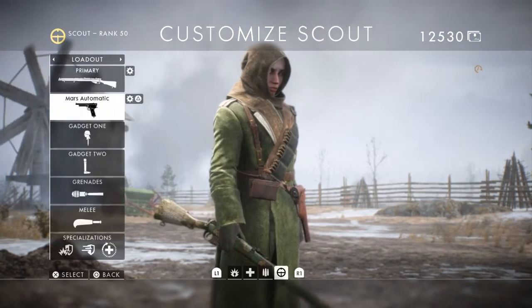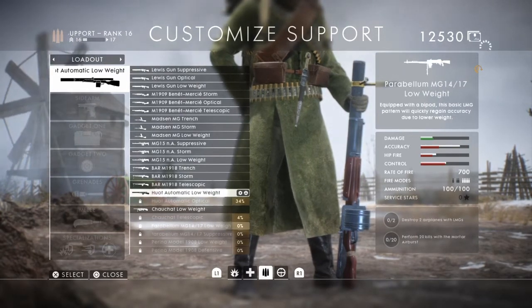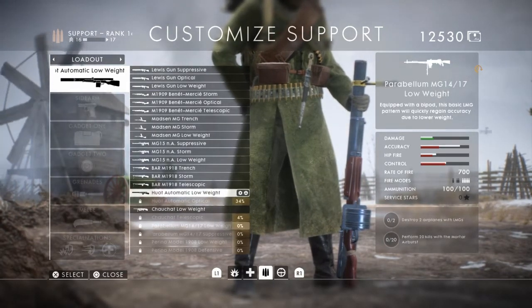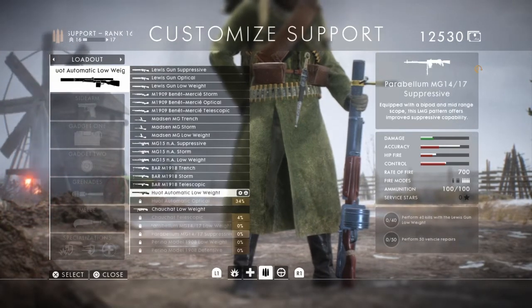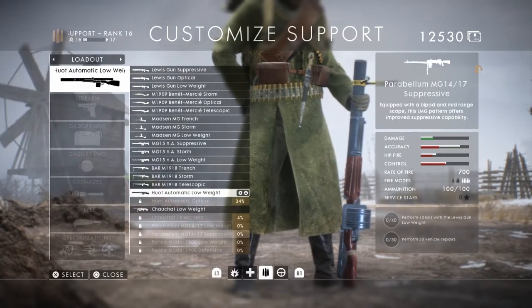The Kozak Dagger is for Cavalry. For the Parabellum LMG you've got to down two airplanes with LMGs, which is going to be a pain. You need 40 kills and 20 kills with the Mortar Air Burst for the Low Weight variant. For the Suppressive variant you've got to get 40 kills with the Lewis Gun Low Weight and perform 50 vehicle repairs.